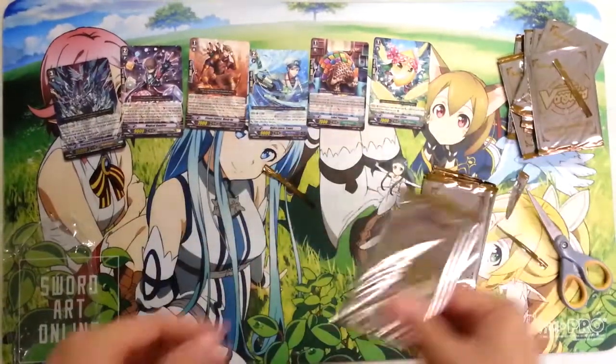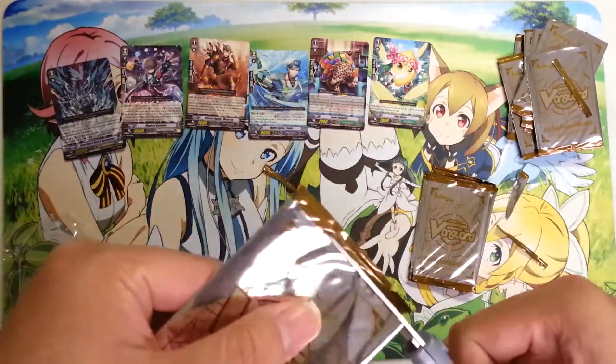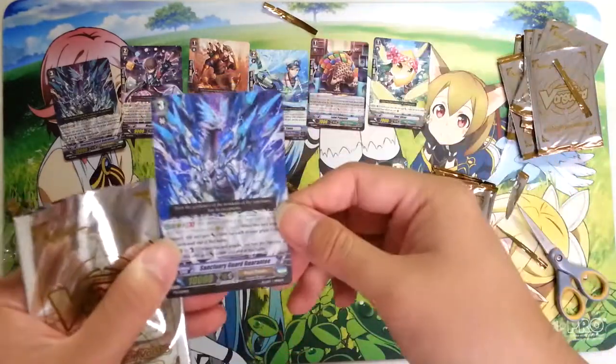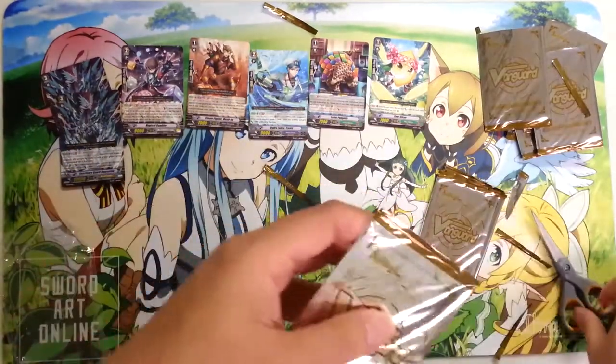18C is the sixth one down, so if you get these in order from your locals or whatever, you can pretty much guess which one you're going to get — or if for some reason you get to choose which sealed promo you want. The seventh goes right in order as well.